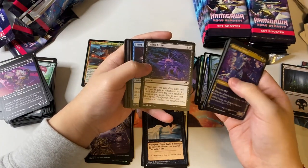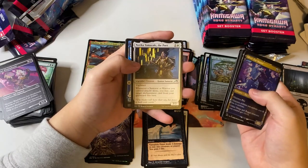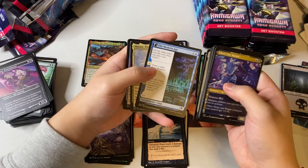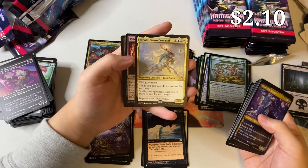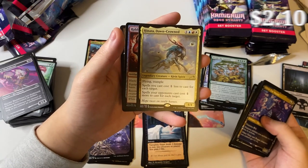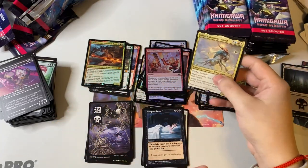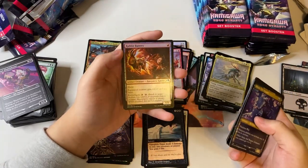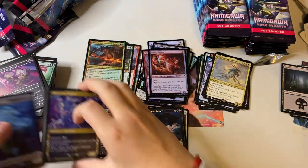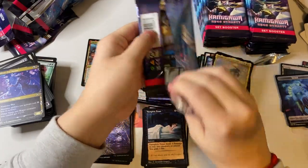Lethal Exploit, Short Circuit, Sky-Blessed Samurai — we got some uncommon legendaries in the set too. And Hinata, Dawn-Crowned — spells you cast cost one less for each target. We got the Jeskai target-stuff kirin! My friend has been wanting to build this deck so maybe I'll trade him this card. Because I'm a nice guy.